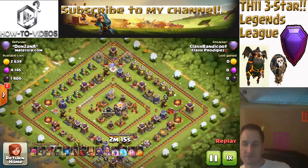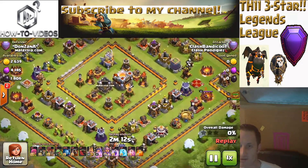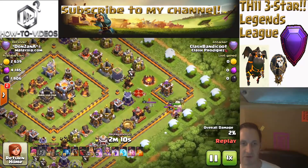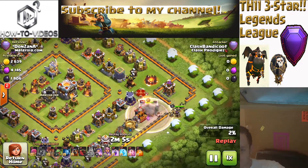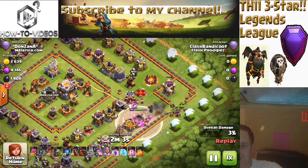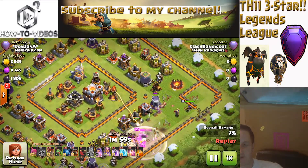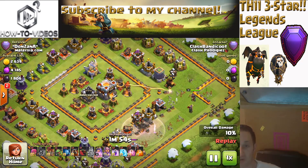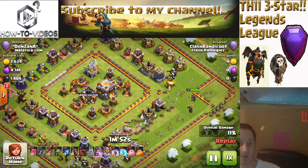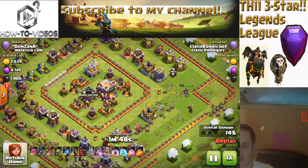Just to give this raid some due credit — you see I start by knocking off the Archer Queen, real easy, bam bam boom, Barbarian King goes in and knocks her out. You see the King kind of slots to the left. I don't really bother funneling — I don't care, I'm just trying to knock out as much as possible so my balloons and my hound get right to the middle and knock everything out as soon as I can.